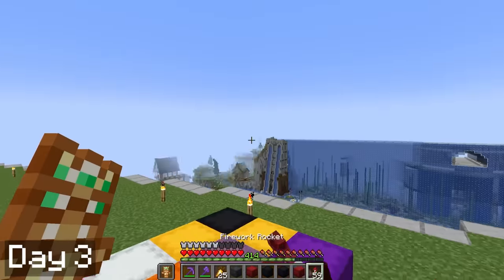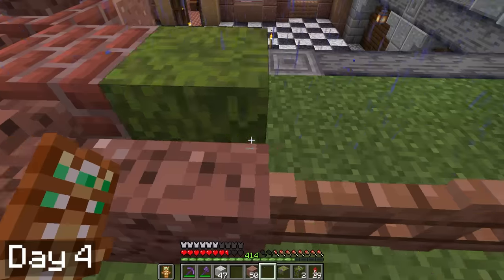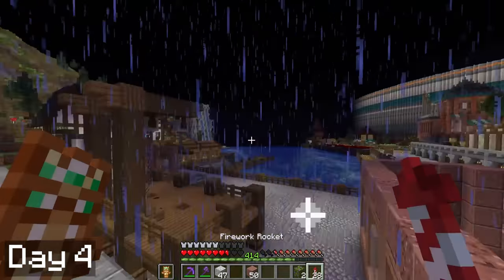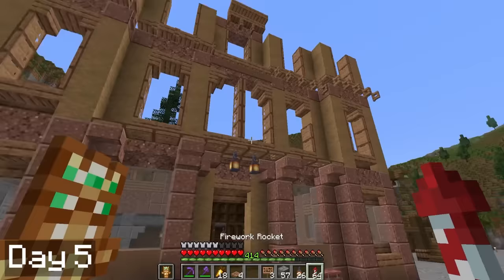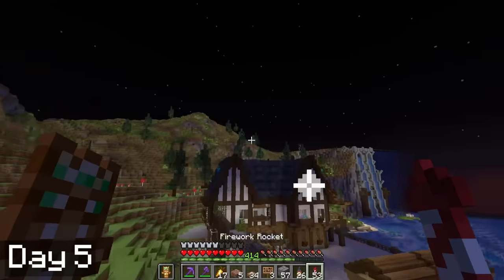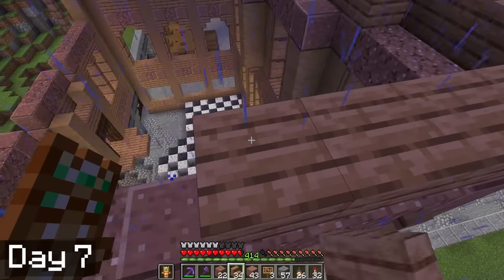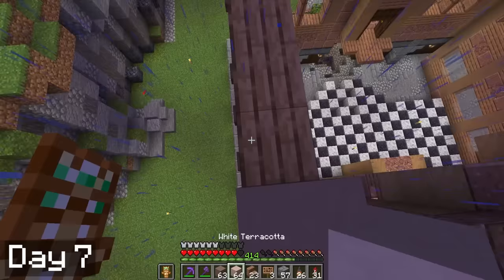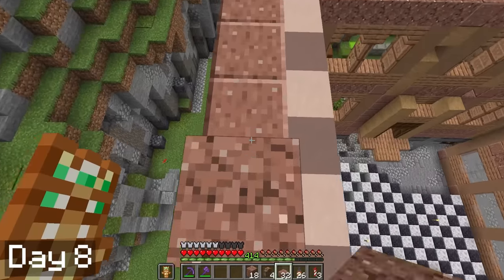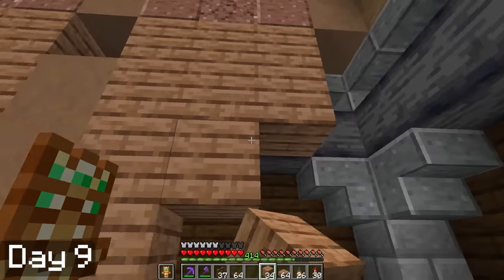I spent the next morning gathering up materials, then set to work on a nice big bank. I spent the entirety of day four building up the bank — working on the back entrance on the second floor and a vault area in the basement. After another full day of work, the front of the building was looking pretty much finished, and by the end of day six the right side was just about done as well. I wrapped up the left and back side on day seven, grabbed some terracotta for a nice trim at the top, then moved onto the roof on day eight. By day nine the roof was complete, and I was back to working on the interior.